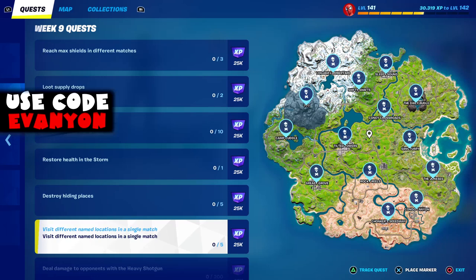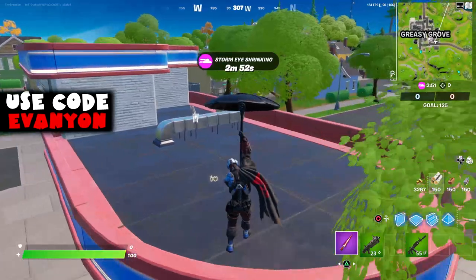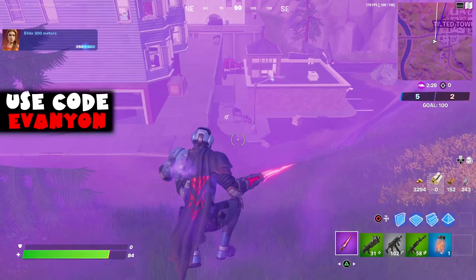Next, we got visit different named locations in a single match. You can do this on Team Rumble — get like two or three locations out away from the circle and then respawn, get the next two or three locations.